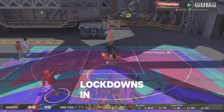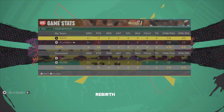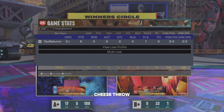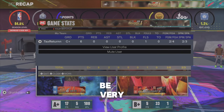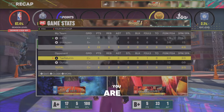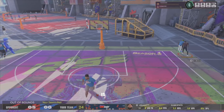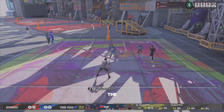I'll be showing y'all the best lockdown build in NBA 2K25. I made it myself, rebirthed it myself to 99. First off, you're gonna be the fastest guy on the court — Hall of Fame Slippery Off Ball, Gold Strong Handle. You're gonna be able to throw the ball through people, Movable Enforcer ruby, elite shooting, high steals, Challenger ruby. Best jump shot in the game — Patty Mills — and you're gonna be able to dunk.